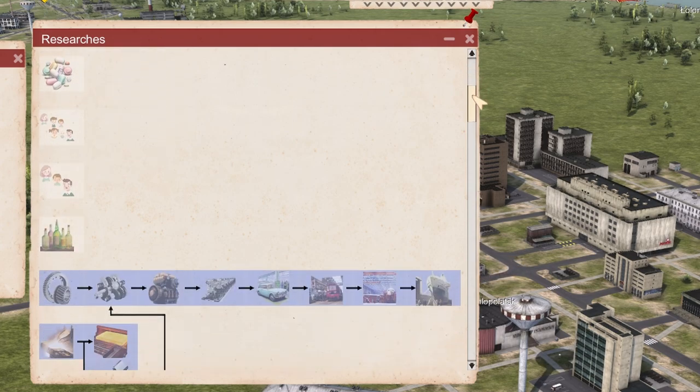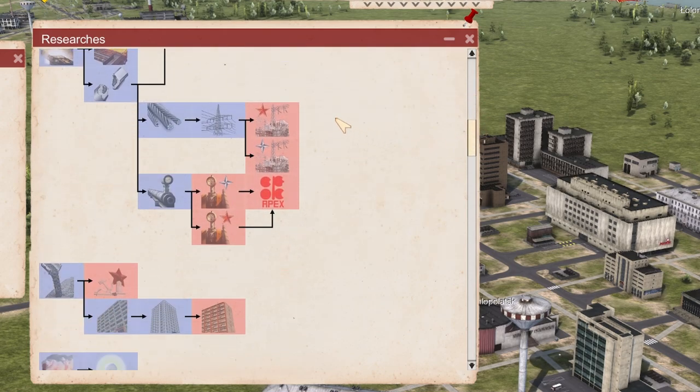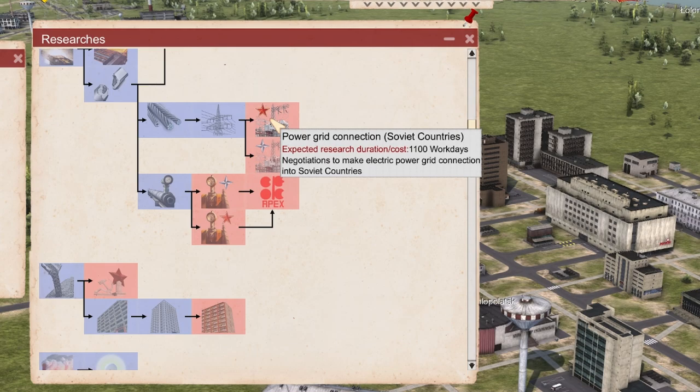You can build multiple universities and do multiple research pieces at the same time if that is something you care about. Also hidden here are exports like power and pipes. You do have to do the research per building that you built, so if you want five power connections for the Soviet countries, you need to research that five times, otherwise it won't work.